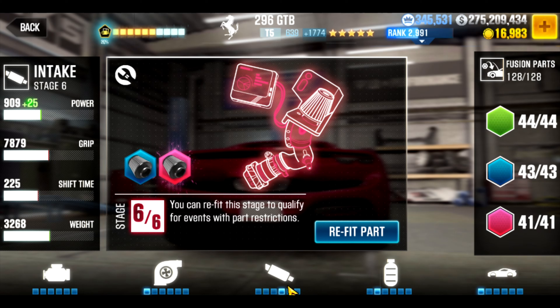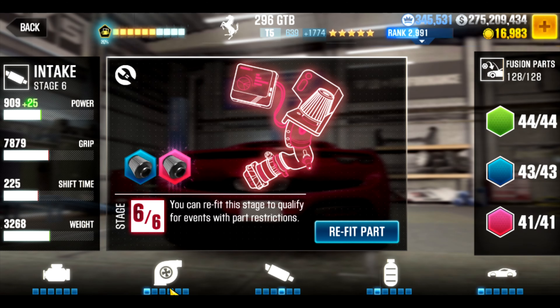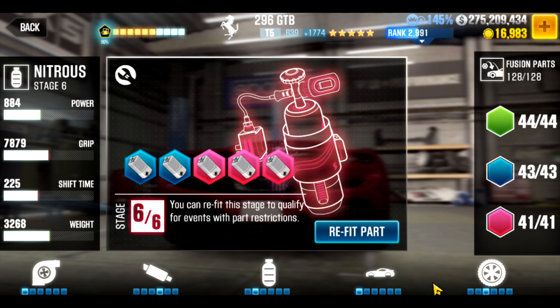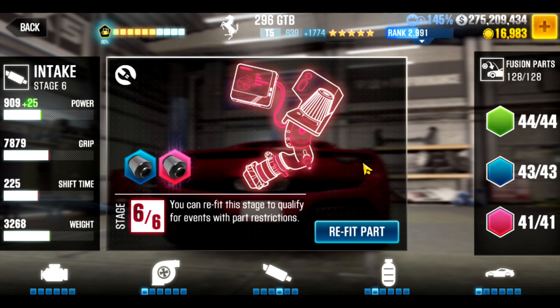So instead of leveraging stage six trans, I'm actually utilizing some stages of turbo, intake, and body to make up for that lack of points I would normally get from transmission. Of course, you can end up with a little bit higher performance point. I could probably get the same evo at a lower performance point with higher evo if I leverage transmission. But regardless, without stage six — and most new players when you first get the car would be without stage six — the car is still viable in live.